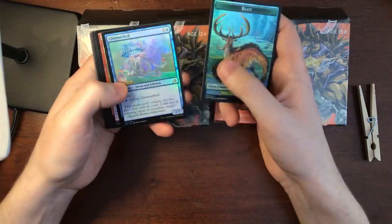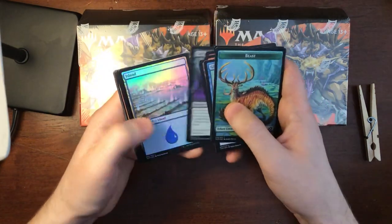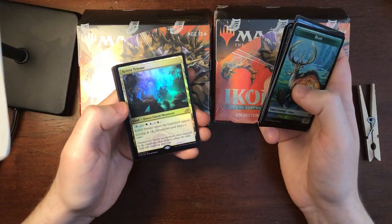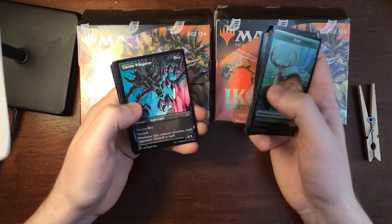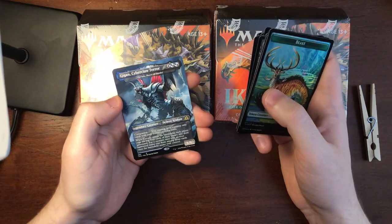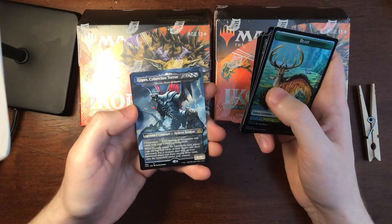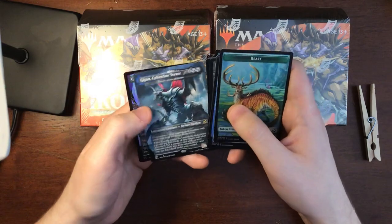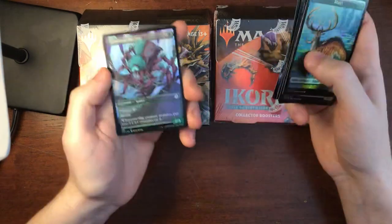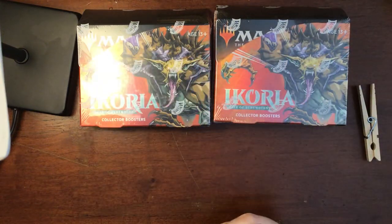That's definitely a beast. Mythos of Snapdax — oh, it's got cycling in the set, that's pretty cool. I like that Whisperer. Sea Dasher Octopus. Gigan, there we go — Gigan Cyberclaw Terror. And that's pretty cool. And then Glowstone Reckless. Okay, pack number three — move along.